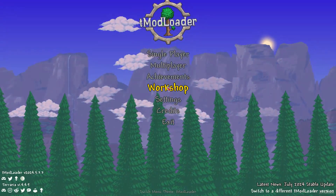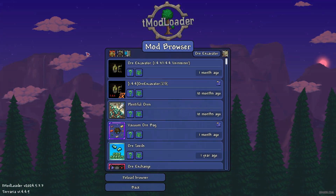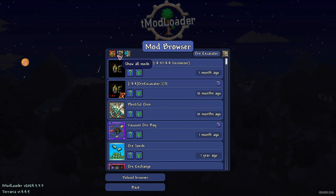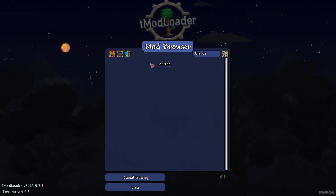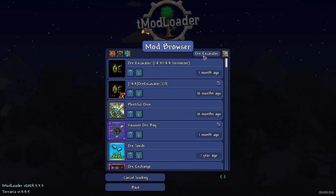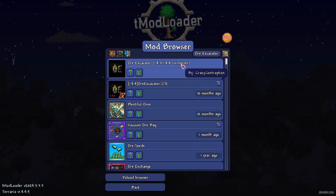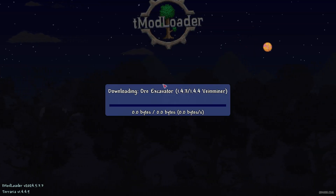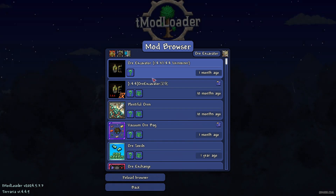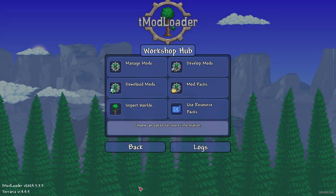Go to the workshop button and then download mods. Press this button and you'll see a gold star, which means you sort all mods by popularity. In the search panel, type 'ore excavator', find the Ore Excavator mod, and press download. Once the download button disappears, it means you downloaded the mod properly.